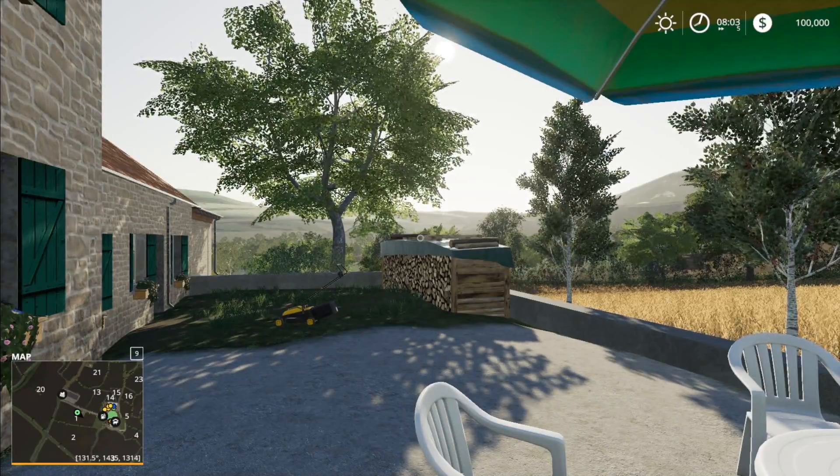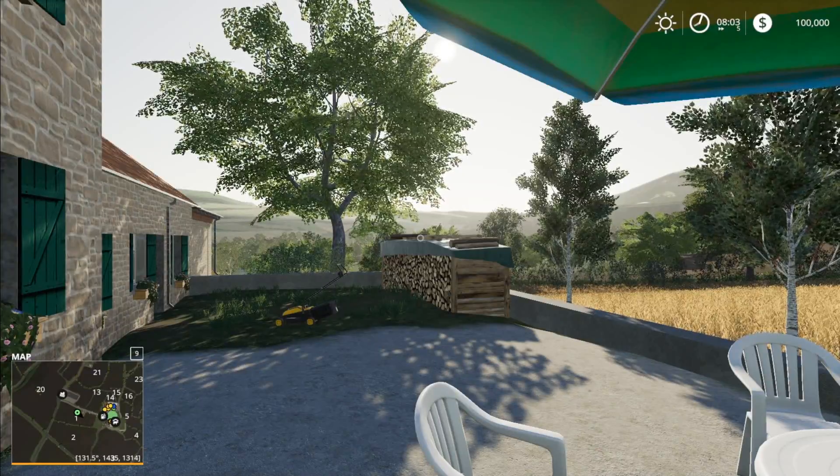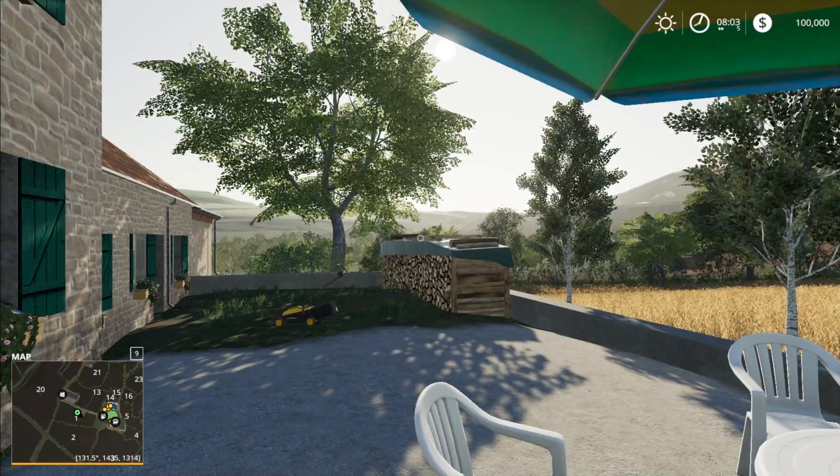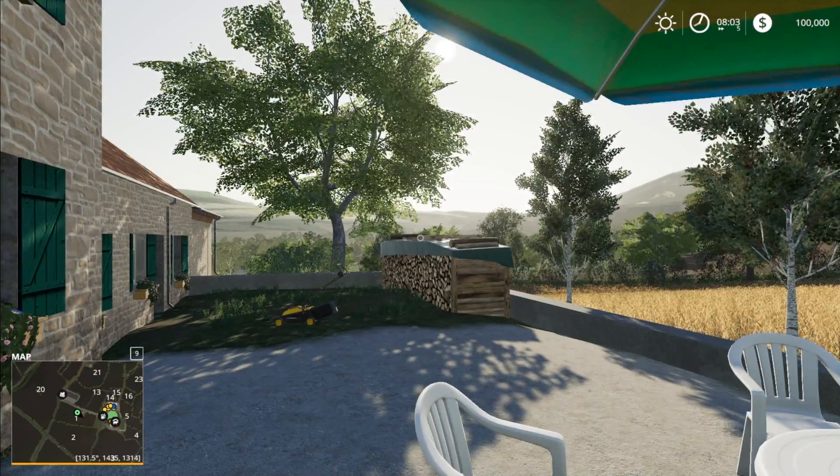The fields and meadows should be easy to manage with small, medium, or big equipment. There's also a cow shed, pigsty, sheep pen, and riding stable. I created this map for Farming Simulator 19, so have fun exploring.